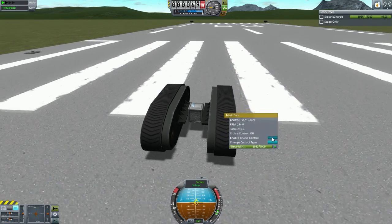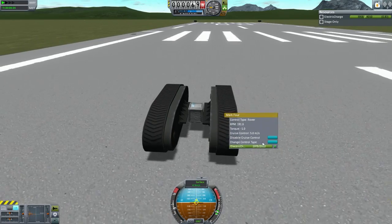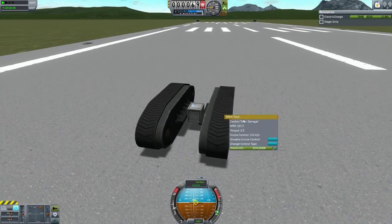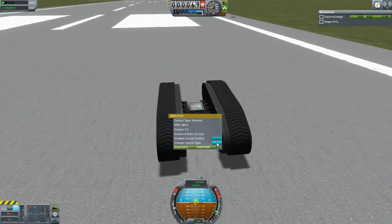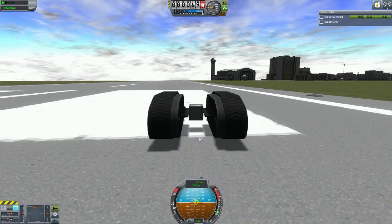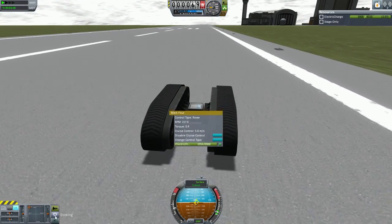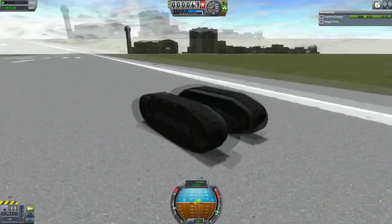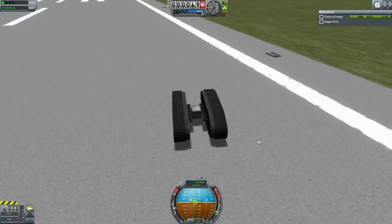It'd be interesting to see if you could do that with a jet engine — probably not. If we go to change control type, that would change this rover thing. So the next option is general, and then you have rover mode. I'm not entirely sure what the difference is. General appears to be faster, but I'm not entirely sure — it must have to do with the control. We are not moving extremely fast, which kind of makes sense because tanks usually don't move very fast.